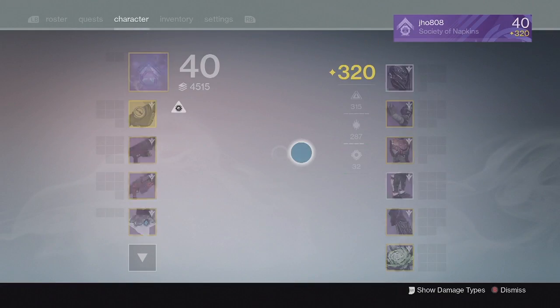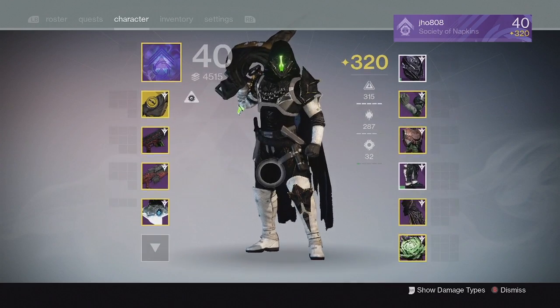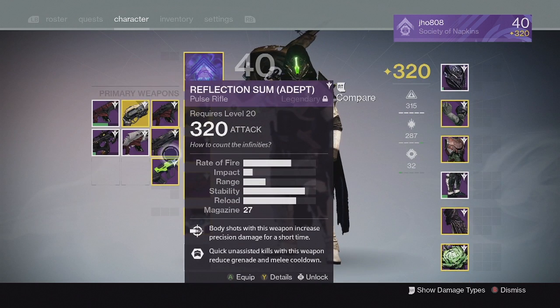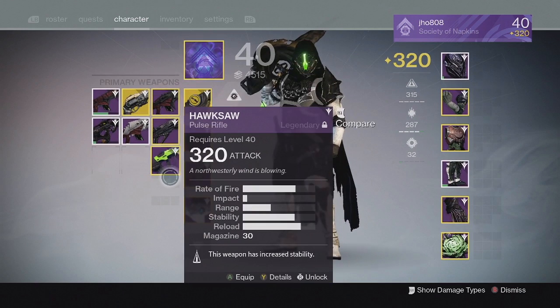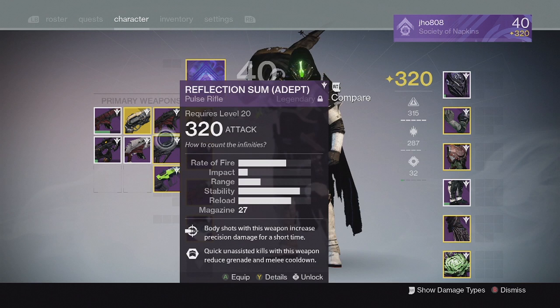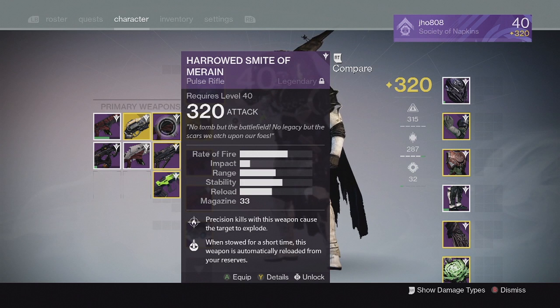Here's my 320 hunter and I finally got to that max light level 320. Let's get into my weapons. For primaries I have a few 320s: Touch of Malice at 320, Hung Jury SR4 at 320, Reflection Sum 320, and a Hawksaw which I infused up to 320. I got some of these from Trials of Osiris and infused others up to 320.